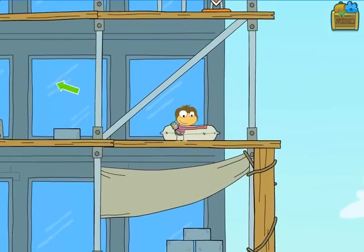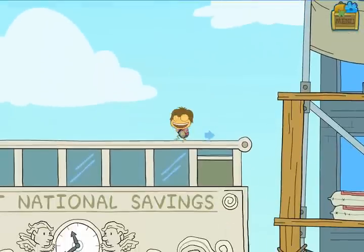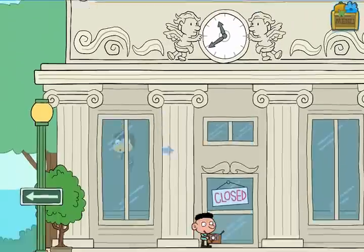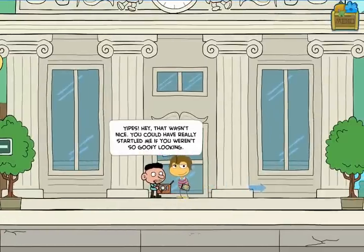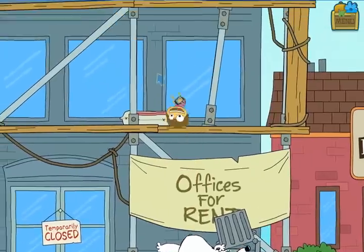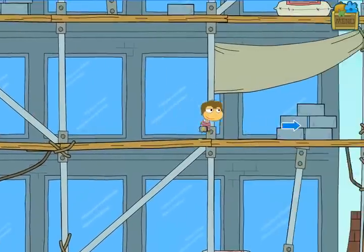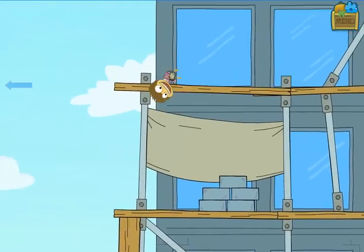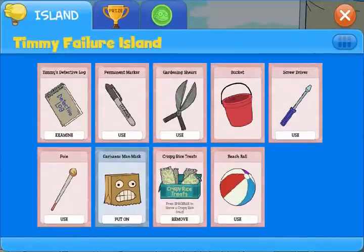Over to the left is an open window of the bank building that I can go into. You click to enter the window, then walk left to drop down to the first floor. Now if I come out the door right at this guy — his name is Scooter Row Holmes — I'll startle him a little bit. He indicates that if I didn't look so unthreatening, he might really have been scared. Now we know about Garbanzo Man and I have the mask, so there may be a way to convey a sense of fearsome greatness and get Scooter Row to drop what he's holding. I'll do this again, but first put on the mask.